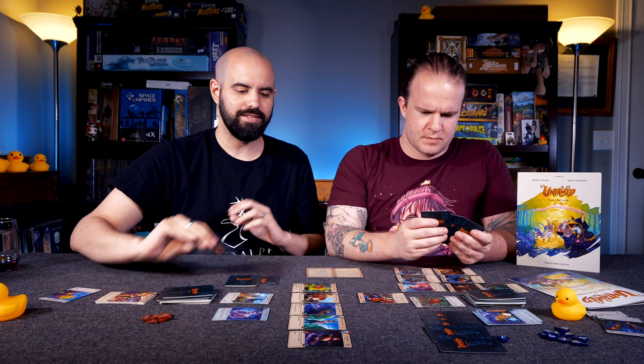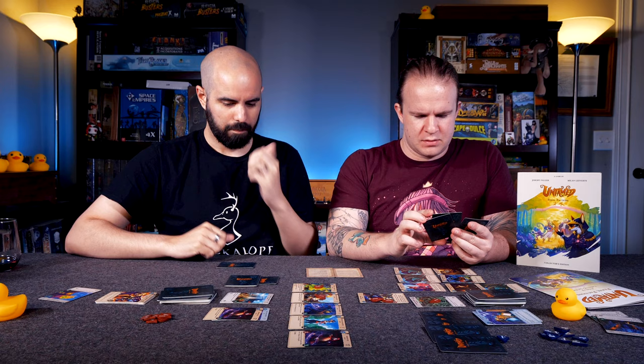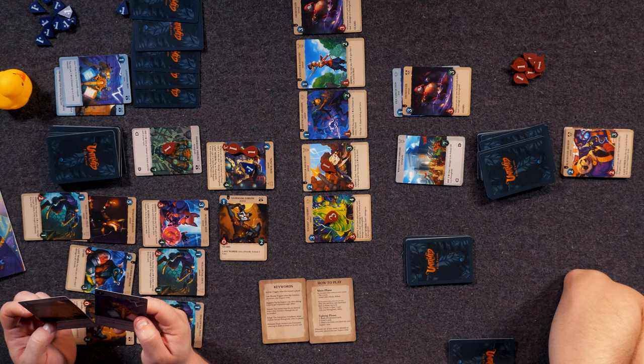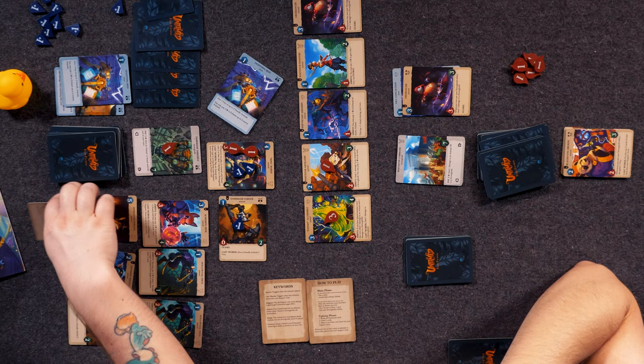I don't know how you have so many people out — it's ridiculous. You haven't dealt with them. Being summoned — a guard ability. Has guard. Give a friendly animal two fury if I die. So that's cost one. I'll spend this to give both of them one fury. And I can get rid of three to exhaust two of yours.